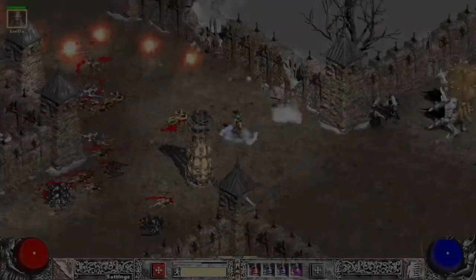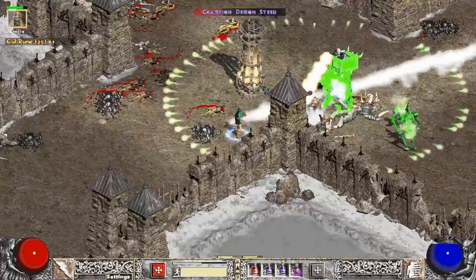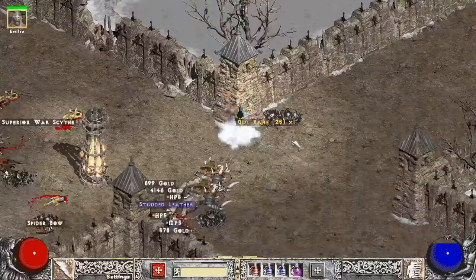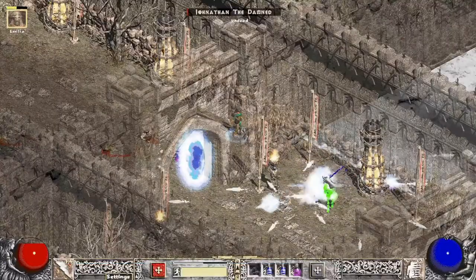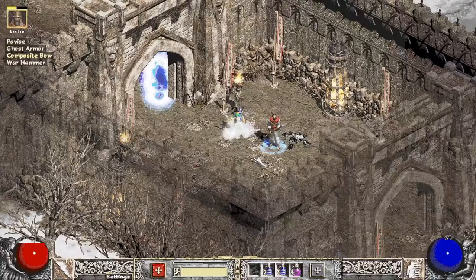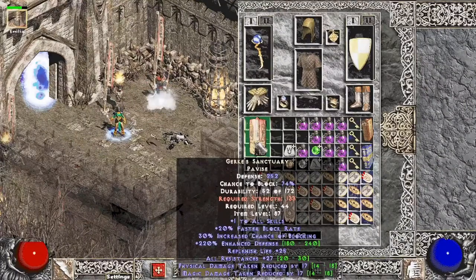On run four, coming right out of the spawn area and I get a Gul rune off — not sure if it dropped off the champ or just one of the little guys. Pretty cool start to that run. Now on the map boss — I don't engage, I hide behind the wall and let my Merc do all the work. You can just line-of-sight his orbs. We actually get three uniques off this guy — pretty good drop.